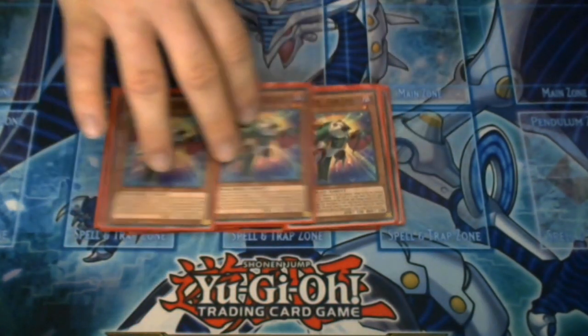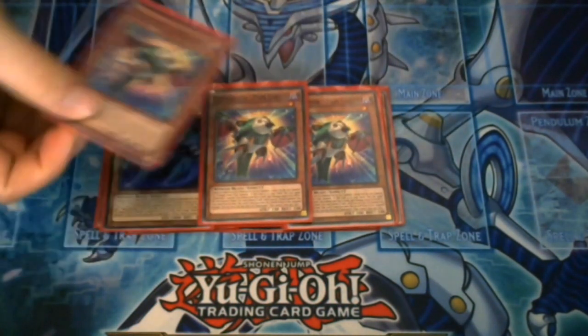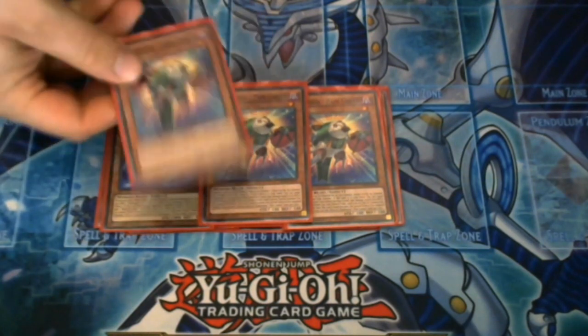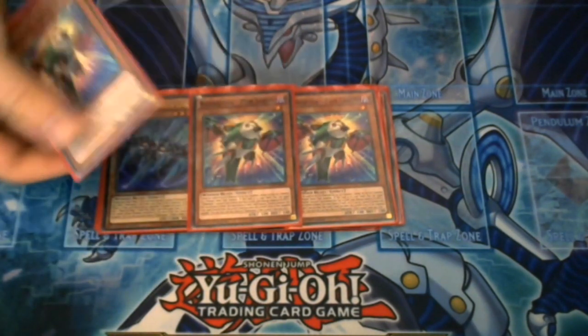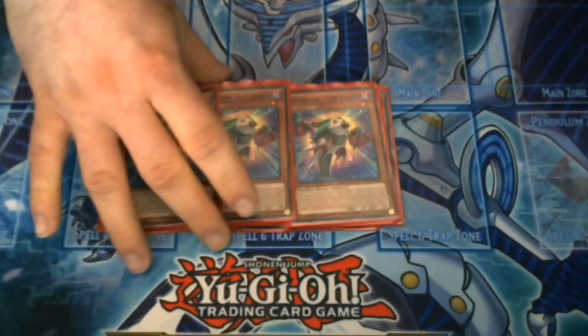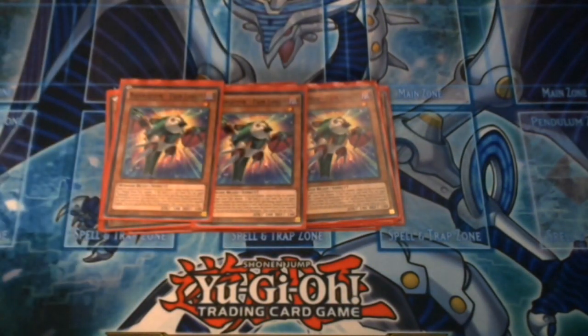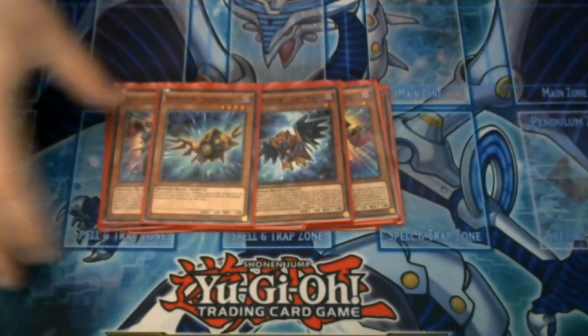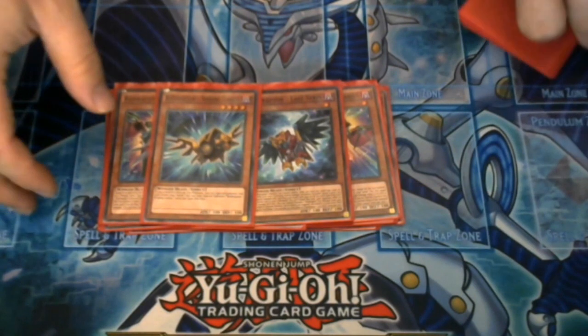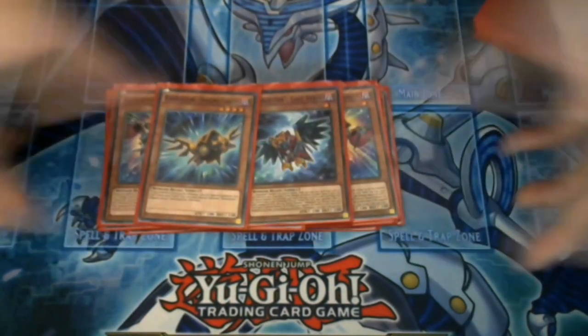Next we have three Pain Lanius. You target a Raideraptor on your field, take damage equal to its attack or defense — whichever is lower, your choice if tied — then special summon this card with the same level as the one you took damage from. And then you have one Last Strix and one Singing Lanius, and that is — believe it or not — all the Raideraptors I play.